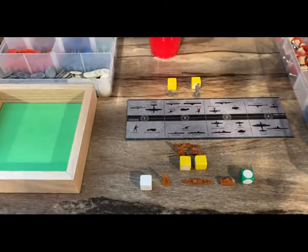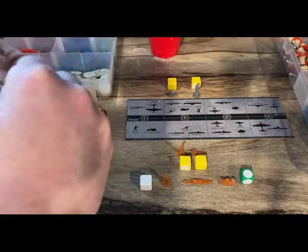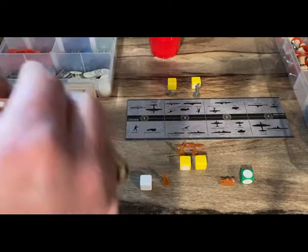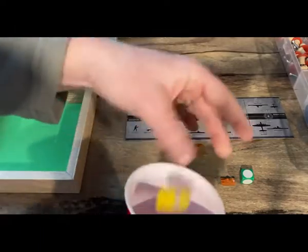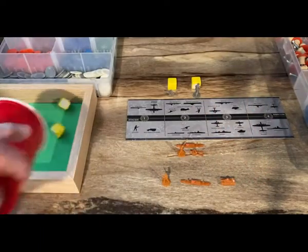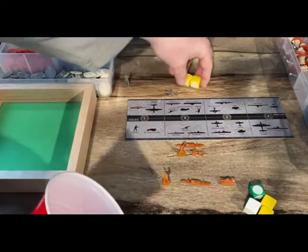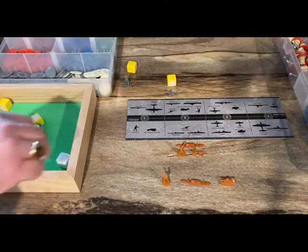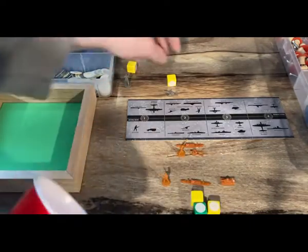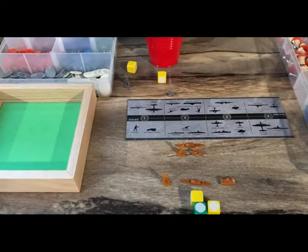With the sea zone cleared, the amphibious landing takes place. Aikoku Maru drops off an infantry and artillery; Hokoku Maru drops off an infantry and tank — one, two, two, and a three. One hit. The Aussies defend with infantry and artillery but get no hits, so the attack continues. Three hits scored, only one needed. Japan takes the territory with no casualties.